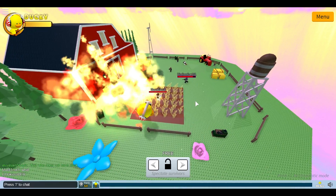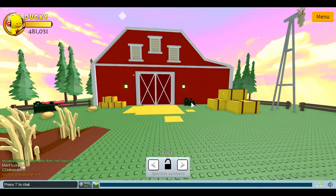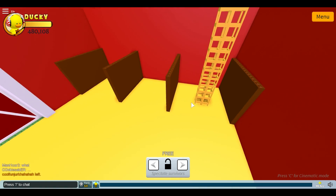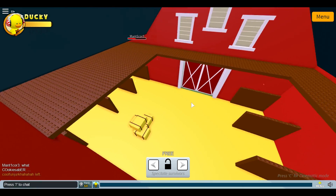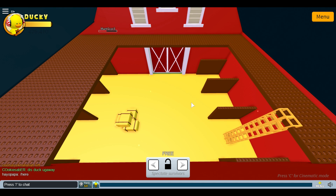If you use the WASD keys in spectate mode, you can actually move your camera around separately from any of the players. You can take your camera inside the farm and get right up into the corner of the farmhouse to see the whole thing.